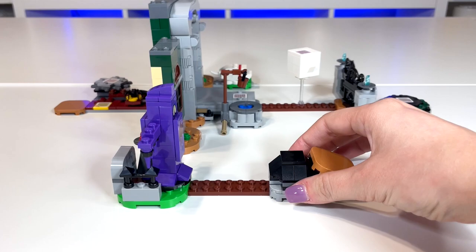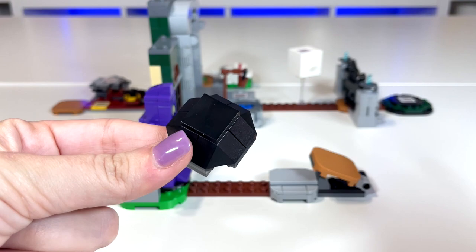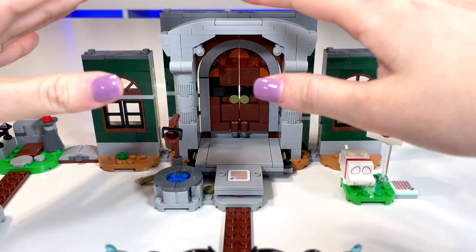It looks just like a black shell — we've seen green shells in the past, so it looks very similar. However, this is just brick built; they didn't actually switch out the color of the green one. This is 100% brick built and I am so sad about that — they already have the mold. I wish they had made it in black; I just think that would have been really cool.